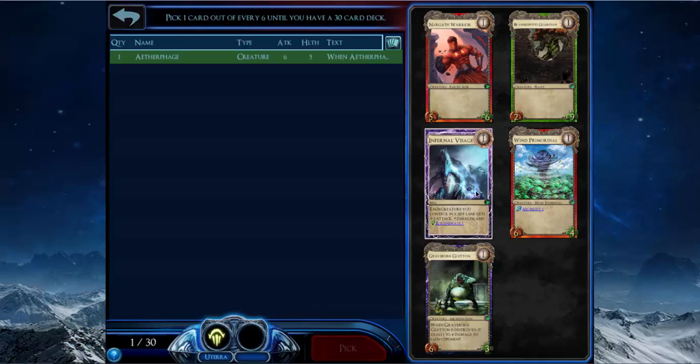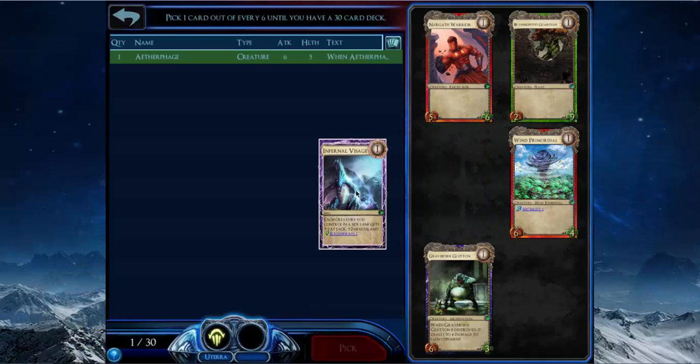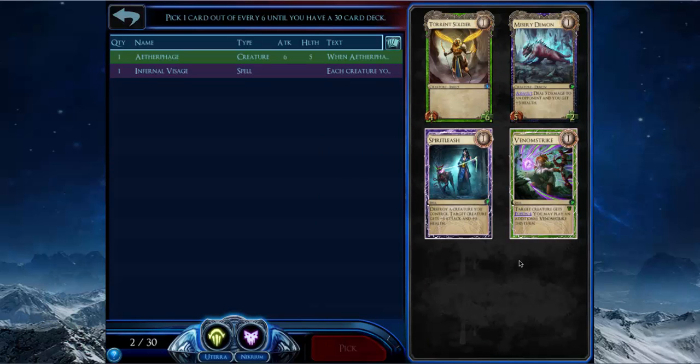Probably Infernal Visage, even though there are already pump spells in Uterra. Giving Regenerate is very good, especially with Uterra's lasting or big creatures. So I think I'm just going to take Infernal Visage. And then I'll take Spirit Leash over Torrent Soldier — Misery Demon and Venom Strike aren't worth talking about.